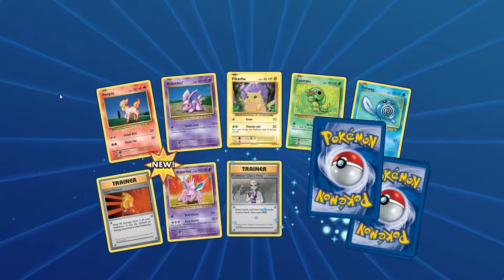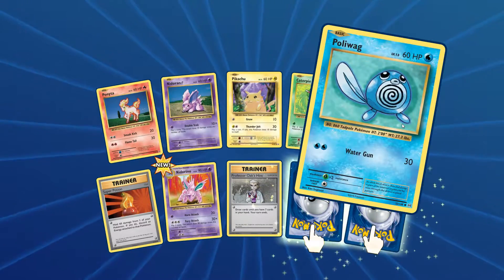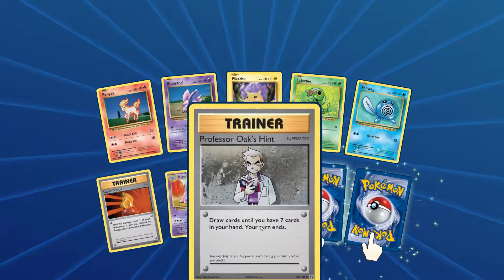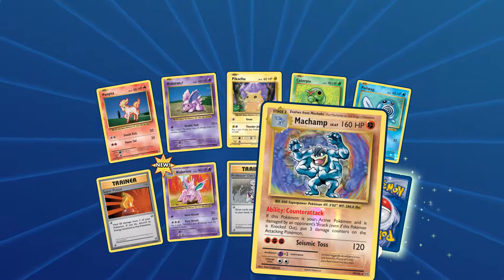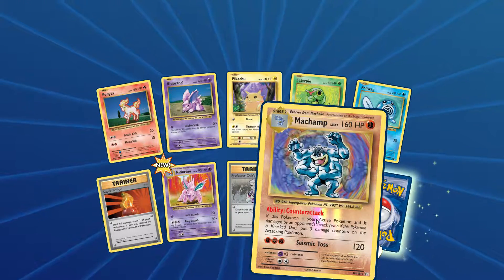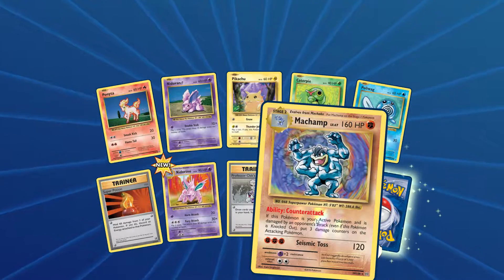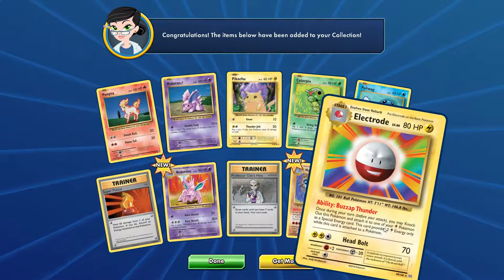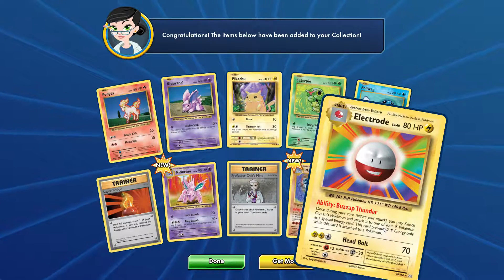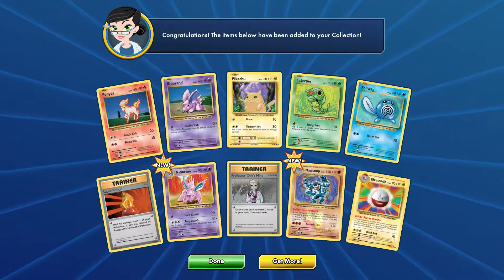Alright, so we have Ponyta, Nidoran, Pikachu, Caterpie, Poliwag, Super Potion, Nidorino, Professor Oak's Hit. Next up we have Machamp — very nice. Counter Attack: if this Pokemon is your active Pokemon and it is damaged by an opponent's attack, even if it gets knocked out, put three damage counters on the attacking Pokemon. Very nice. And Seismic Toss. Last one is Electrode. I like this Electrode because it's almost knocked out — you can actually knock it out, attach it to an electric Pokemon, and it becomes a special energy. Pretty cool.